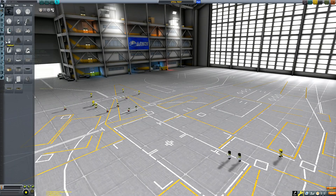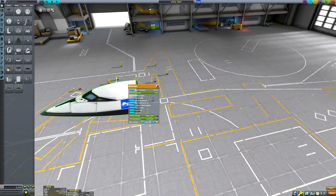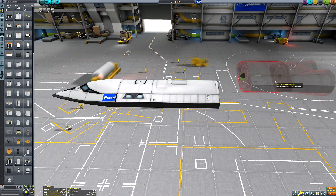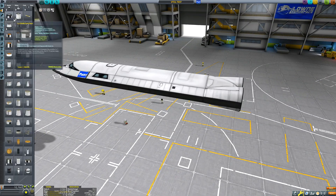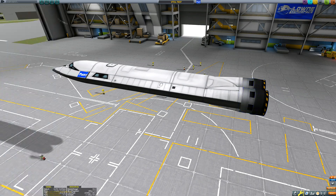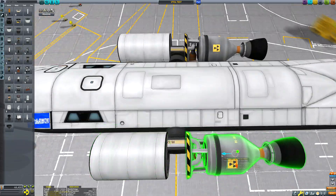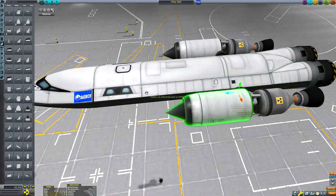Hello everyone and welcome to today's Kerbal Space Program video in which we will be creating one of the most requested builds I've had asked of me ever since the new DLC dropped. And that is, if it wasn't clear from the thumbnail and title, a VTOL SSTO which uses robotic motors to swivel its engines to enable both vertical and horizontal thrust.